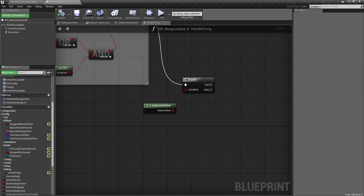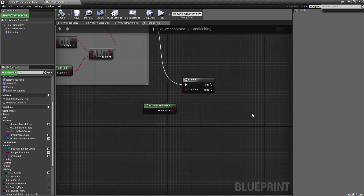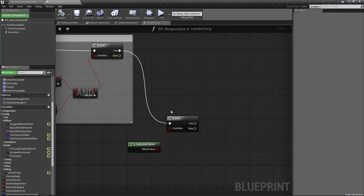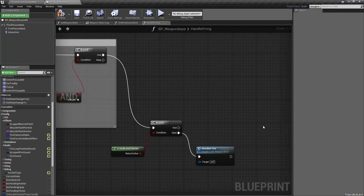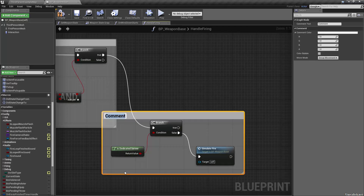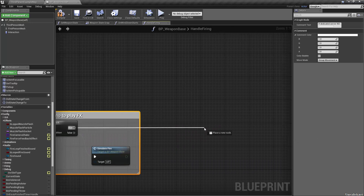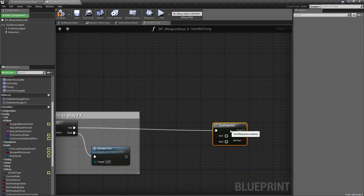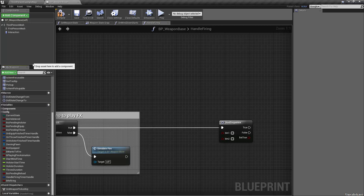We were in handle firing — we had everything calling the handle firing function but hadn't set it up. On false we were going to simulate fire. We're checking if it's a dedicated server — no reason to play FX on the server. After that on true we go into a two-and-sequence check.